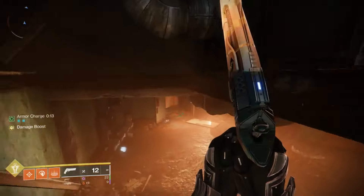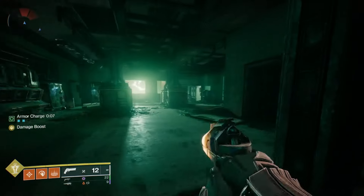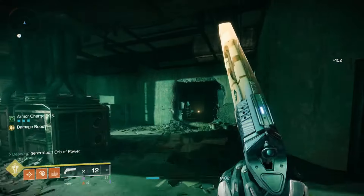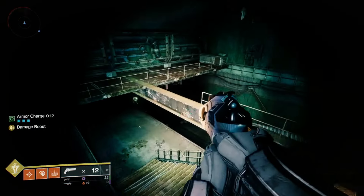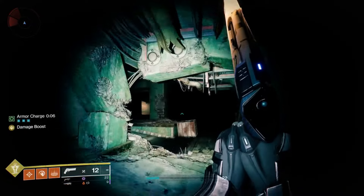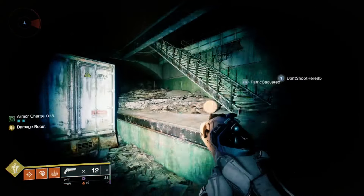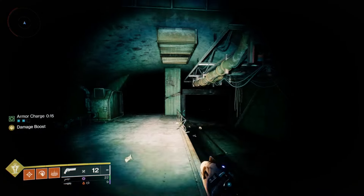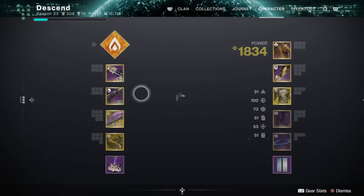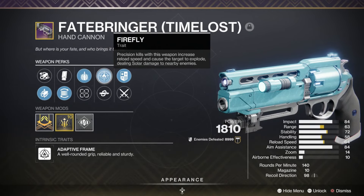Where Midnight Coup wins right now is accessibility — you can attune it with Shaxx and just grind out Onslaught until you get one, preferably a shiny with a good roll. For me personally, I always try to go with Explosive Payload on my hand cannons because it's very good against majors and bosses and shreds through minors and red bars.